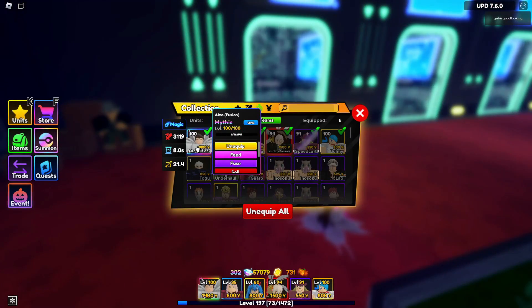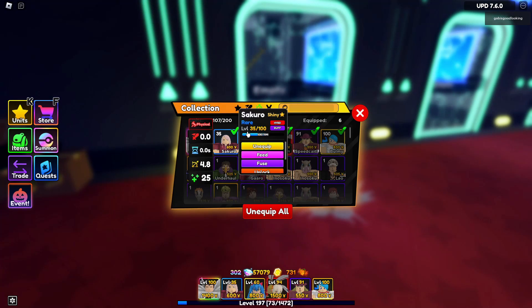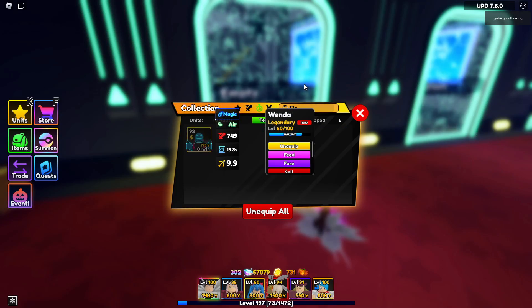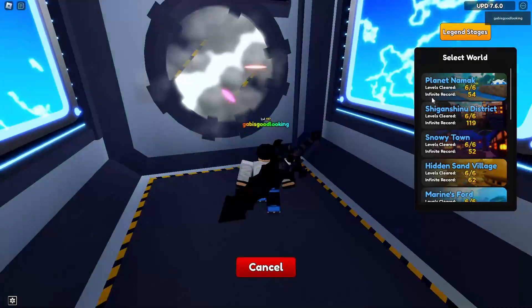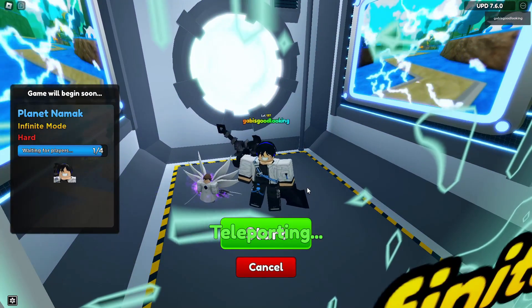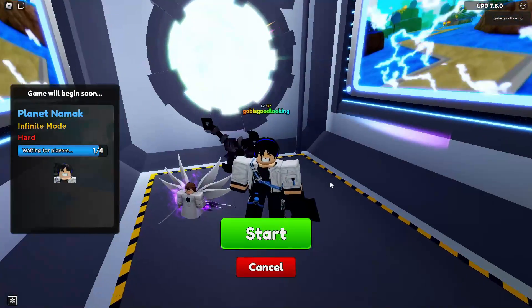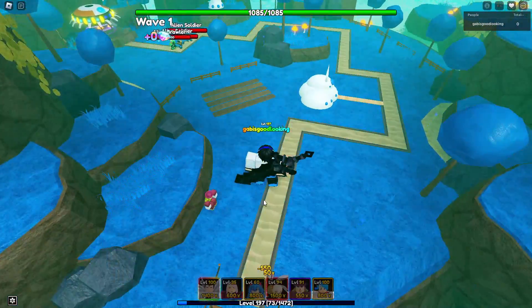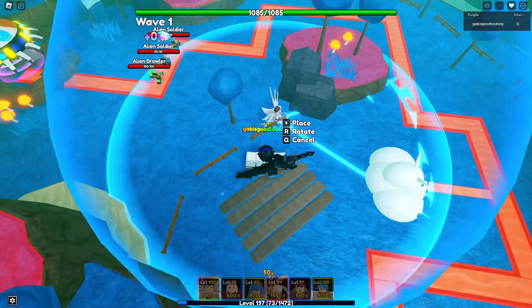He is a magic type unit and still a ground unit. You'll need to bring Wenda because Wenda can only buff units that are magic type, and Orwin buffs units that are physical types. Now let's go ahead and go to the Pandemic stage to showcase this unit.